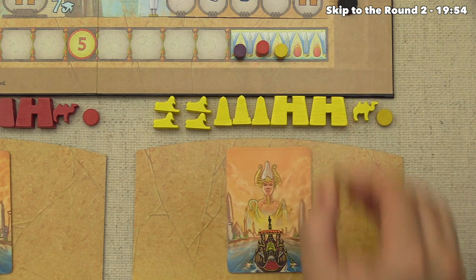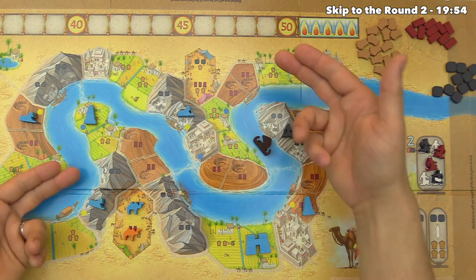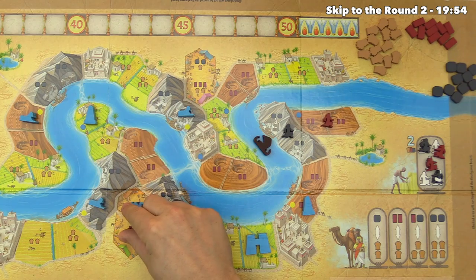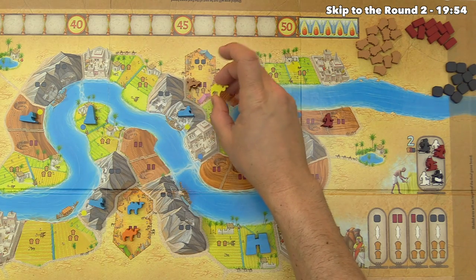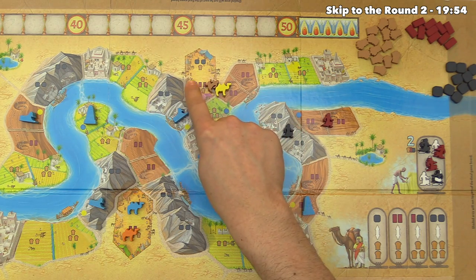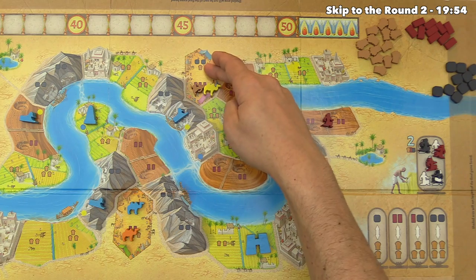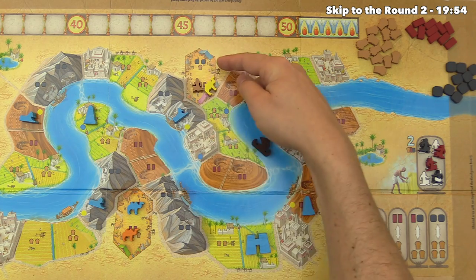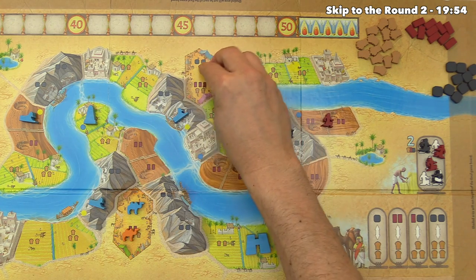The yellow player uses a regular farmer in a different way — starting a caravan. On the board there are two caravan spots, but in a three-player game we fill one with NPC camels, leaving only one caravan. When you're the first player to use the caravan in a round, you bring the camel along to show you're the caravan leader. You can take either the top or bottom half of the caravan's resources, and future players entering the same half must pay you a penalty of one resource. Yellow grabs three bricks and two grain.